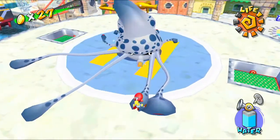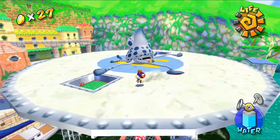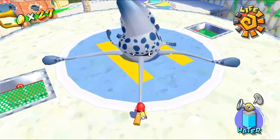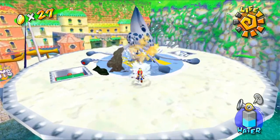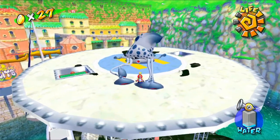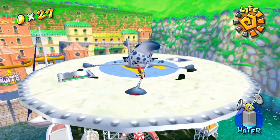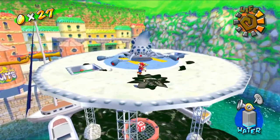Please grab the tentacle. I believe Glooper Blooper has another move where he can go in circles to try and hit you with his tentacles — I haven't seen it yet. Let's let go and on to phase two. I don't think I want to try grabbing him while he's like this. Let me just grab — please let me grab. Ow. Oh, I'm actually on low health — that's the beeping of low health.